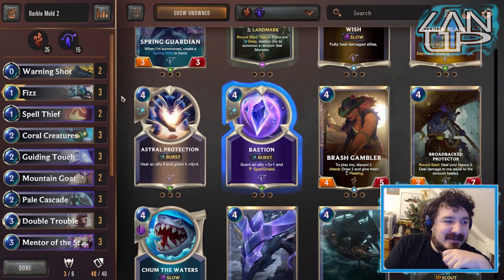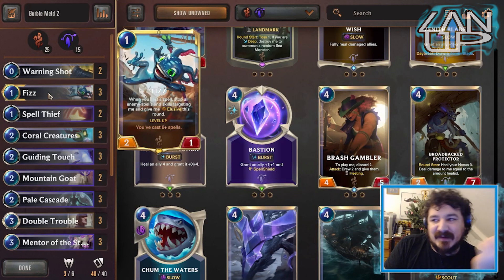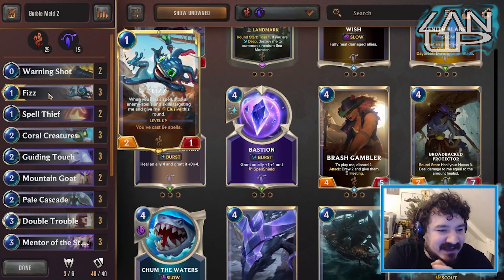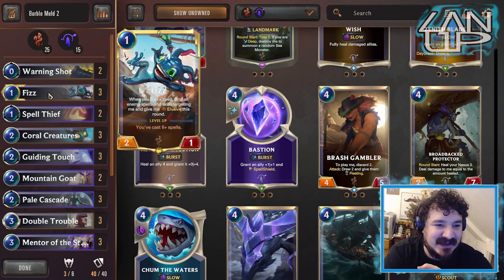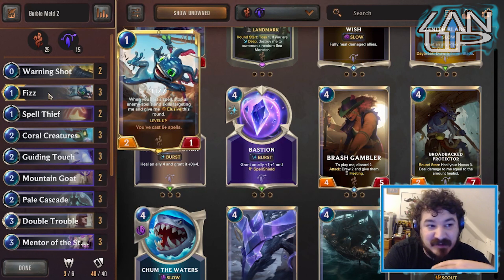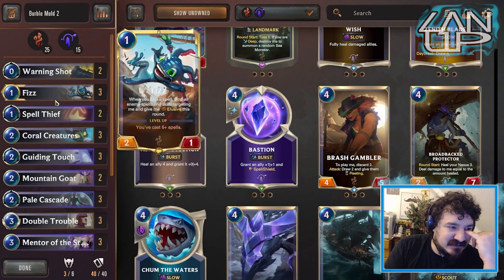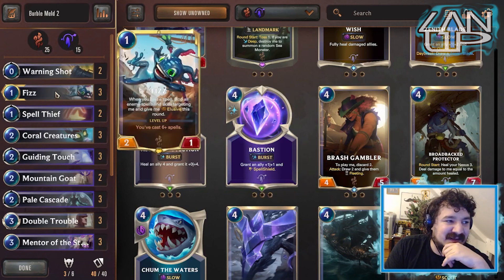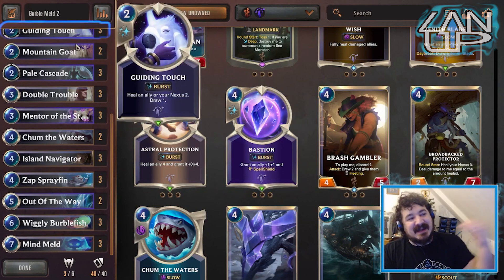I was going to include Bastion just to help Fizz get past things he wouldn't normally be able to get past — for example, Twisted Fate's red card, Avalanche, things like that. Basically, once Fizz has got Bastion, he's untouchable because there's nothing you can really do to him other than if they use those spells, but they'd have to use two at a go, which is not easy. Bastion was a potential to keep Fizz alive. I decided not to at this moment in time because it's a bit of a selfish region just for the one champion. So I'm gonna say no at the moment — but that was actually a really big consideration when making it with Targon.